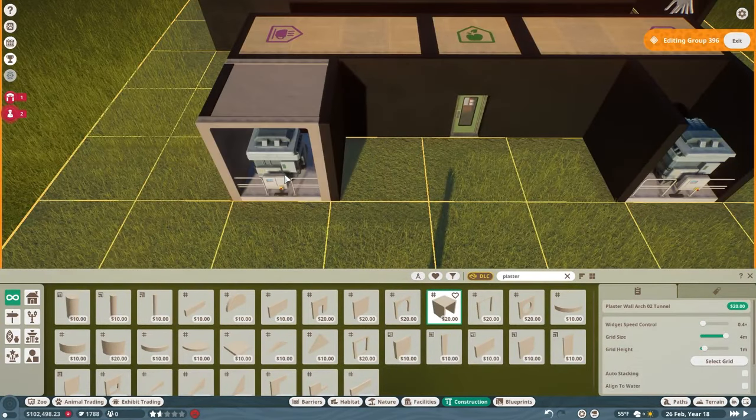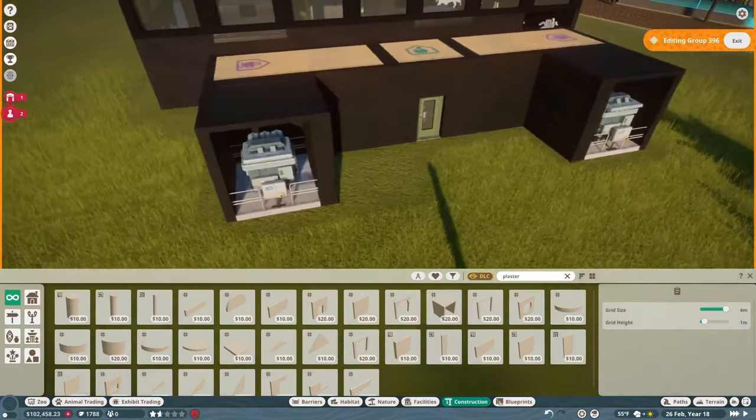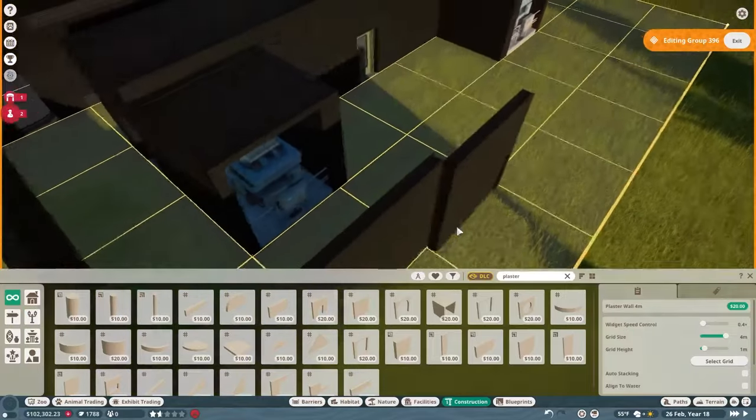Thank you to all subscribers in general, not just the new ones. I really appreciate all the feedback and comments. Here I'm doing the roof, adding lights and coloring it black, with two staff rooms and a keeper hut going in. I checked the negative impact and decided to bring them out further and decorate the area, since decoration helps diminish the negative impact range.